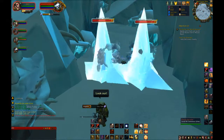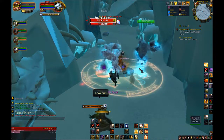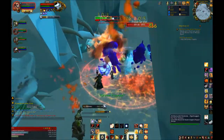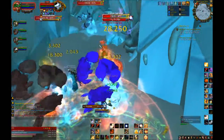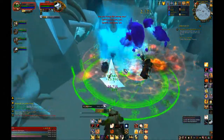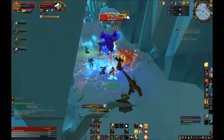Additionally, Shield of the Righteous gives you a little stacking buff — called Bastion of Light — that increases the amount your next Word of Glory will heal you. This can stack up to five times for a 100% bonus in healing power, making it quite substantial as a nice little defensive cooldown.